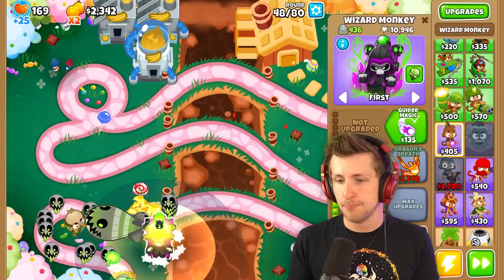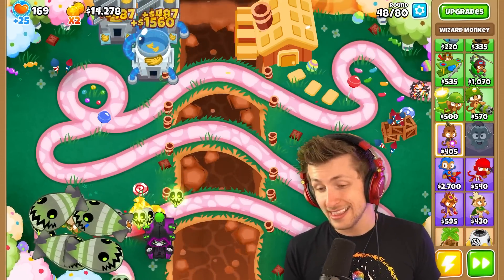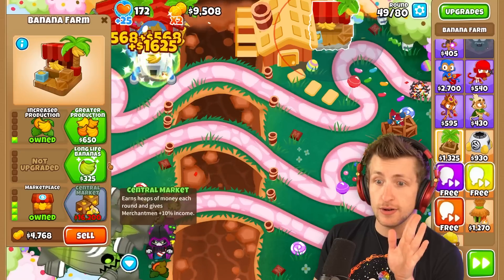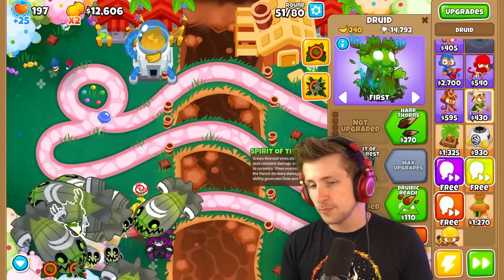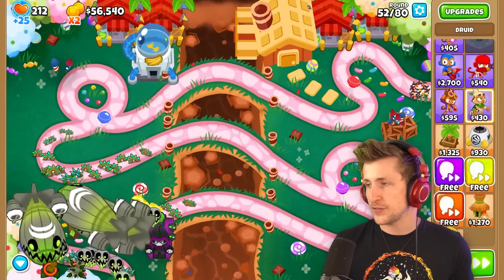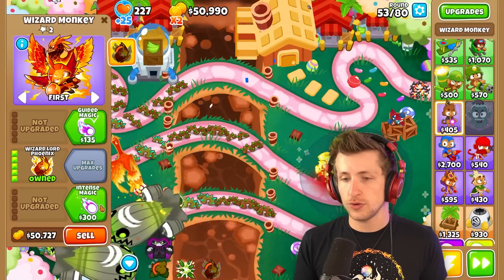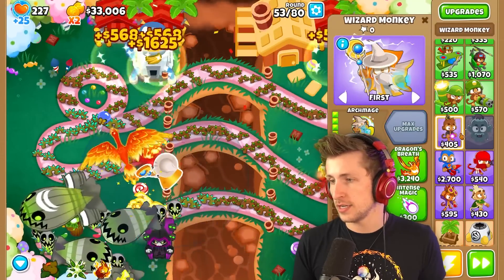We also need $800,000 to buy the Elven Trickster. Prince of Darkness — that's one! We have nine more to go. Nine more T5 towers. Jungle's Bounty, then we're going to get Spirit of the Forest. Spirit of the Forest — that is two T5s. We have two T5s. Wizard Lord Phoenix — there's three T5s. Archmage — there is four T5s. And that's all of our wizards.